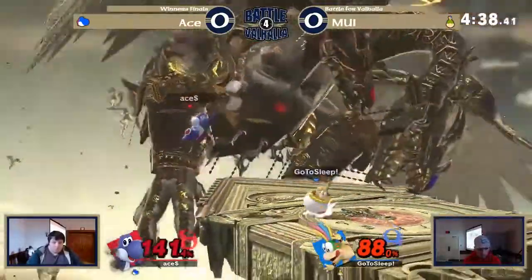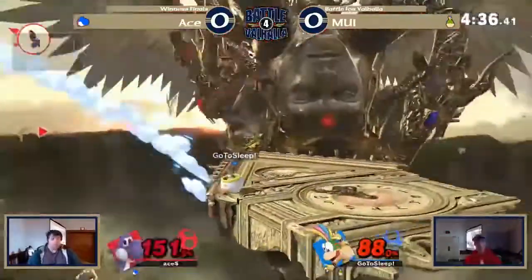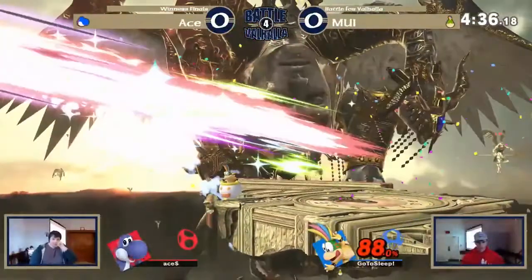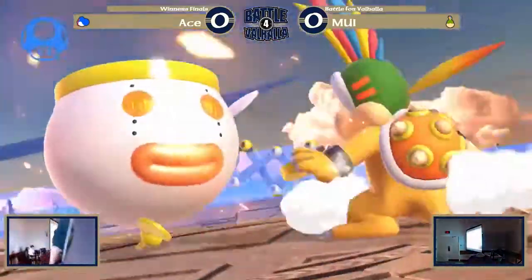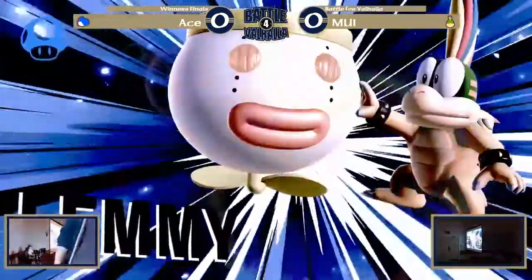There's a lot of stuff that Ace can do too as Yoshi that can rack up the damage. Yoshi is one of those characters that does a lot of damage, has a lot of kill power and some range. That down tilt — I think it's frame 4, it's a fast move — will come out fast enough to take that stock.